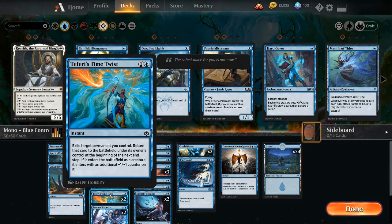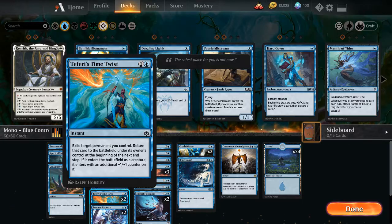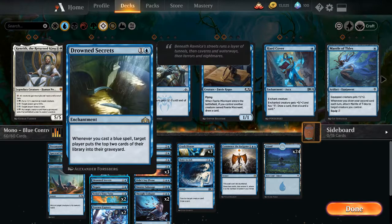Taferi's Time Twist for 1 and a blue. Exile target permanent you control, then return that card to the battlefield under its owner's control at the beginning of the next step. If it's a creature, put a plus-1/plus-1 counter on it. Like Unsummon, we're going to use this to save our stuff in case there are board wipes. Once they don't have creatures out, they'll definitely try to board wipe, so we pop a creature back, put it down, and Drowned Secrets will trigger and mill our opponent for 2.